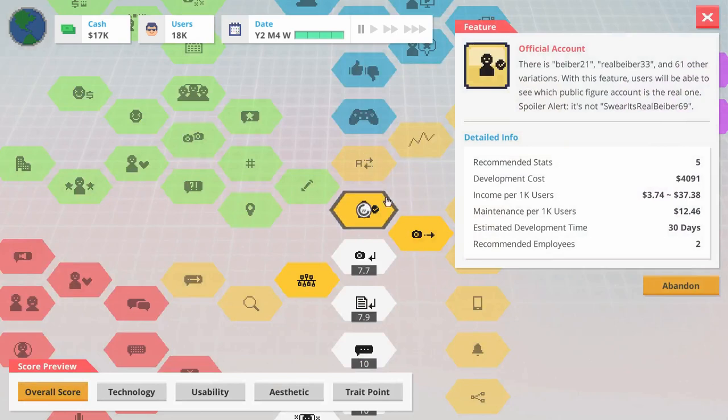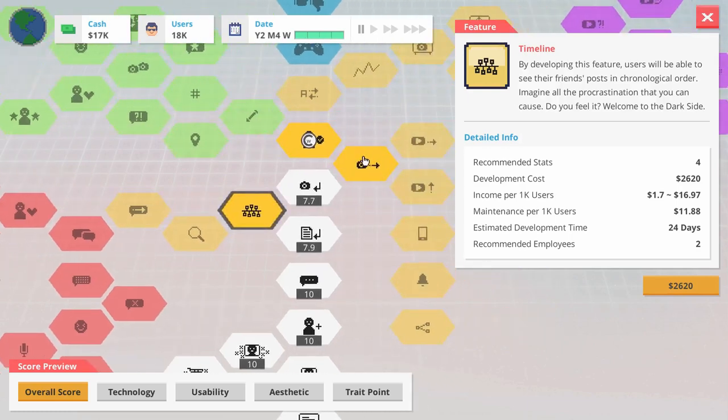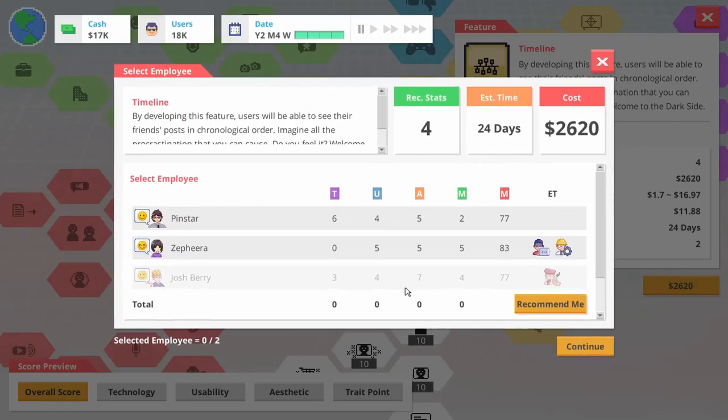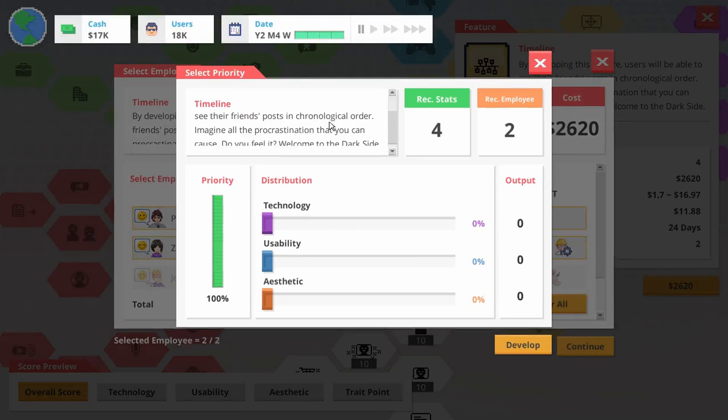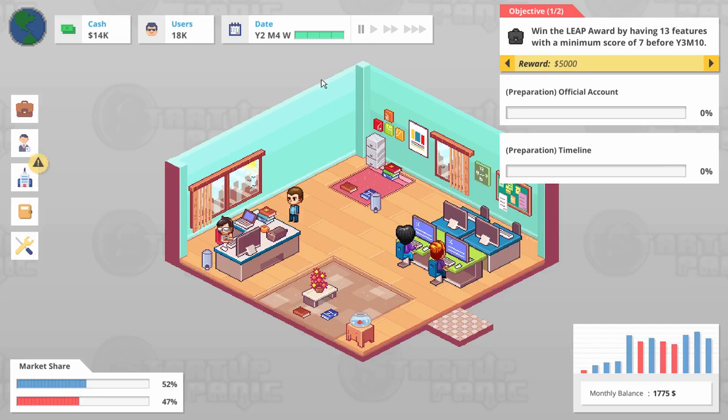And then we can do another feature. You know what, we can go down this way too — maybe develop into both of these. This one isn't super expensive or super moneymaker either. Timeline — and that's going to be Pinstar and Zephira. In chronological order — this sounds like usability to me. And then some aesthetics. We need some more tech in there. I want to try and get all the things to be at least half. There we go — 2, 4, 2.2. Let's do it. Now we got two key core features going in development that I think have a decent chance at success.